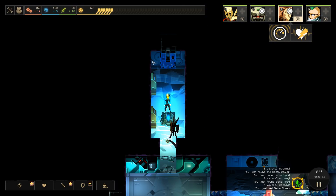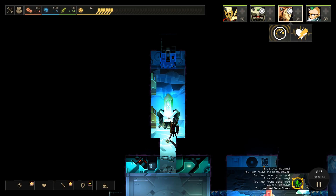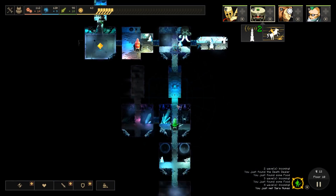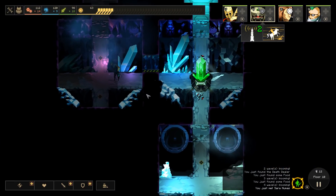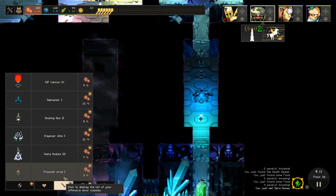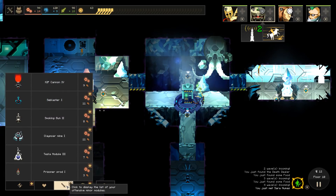We might end up losing some modules, which makes me a little hesitant to build there. But I think no matter what, I should build here. We're gonna need a lot of food. Let's pull you back here. This room has a module in it - if it didn't, I would probably depower this, power something down here, and then have Ken stand here to prevent spawns from occurring. I think this is probably a reasonable place for him to be. We're just gonna build some more combat modules. Sure, Kip Cannons. This room only has two slots as well - not ideal.